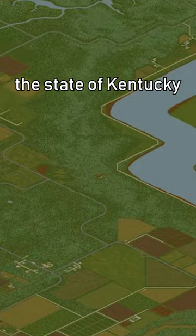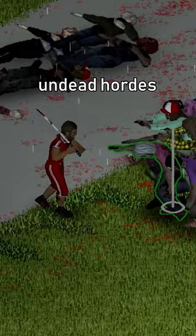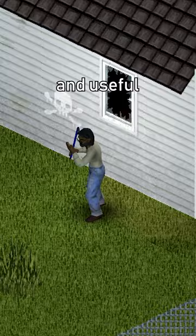Fortunately, the state of Kentucky is filled with a wide variety of effective weaponry, perfect for keeping the undead hordes at bay. One of my favorite weapons is the Crowbar. Utilizing your skill in Long Blunt, the Crowbar can be operated with one or two hands, making it versatile and useful in a range of combat situations.